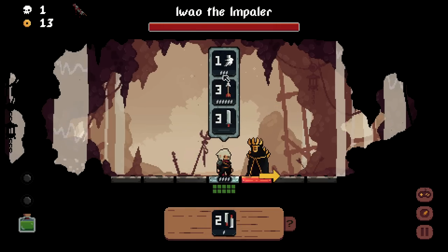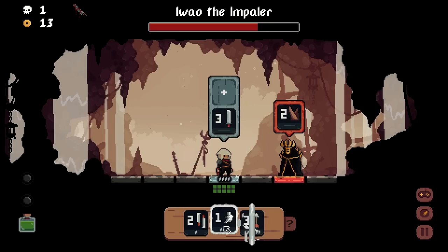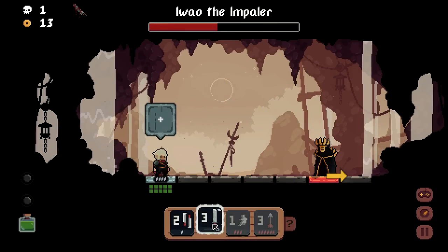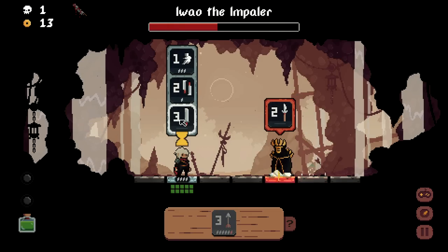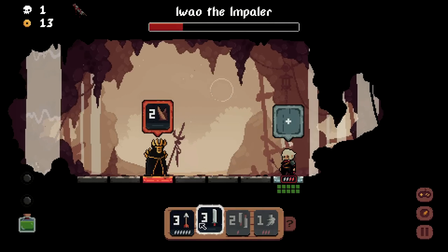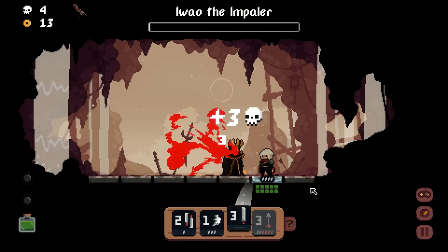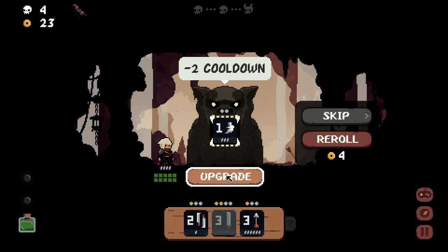Two flawless boss kills — feels pretty good. There are plays where I can use the backwards dash in conjunction with the Impaler tile to bump back into somebody and then hit them with the swirl. I really like having backwards charge available, so I'll upgrade its cooldown. Choosing between an enchantment upgrade and damage upgrade.